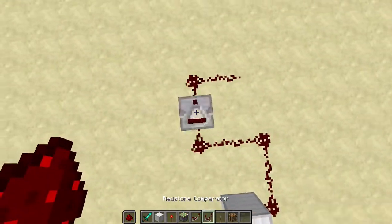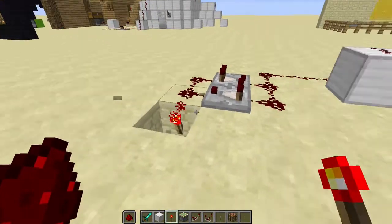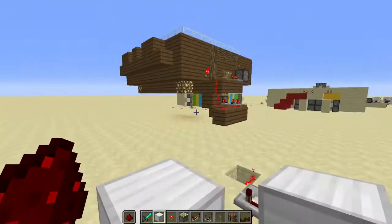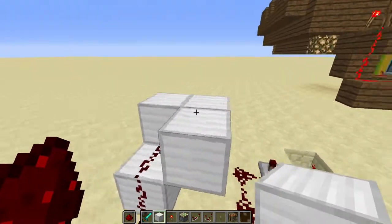And then you place a comparator, comparator. There's a torch there. Then that'll be that block, so I'm going to place a block.